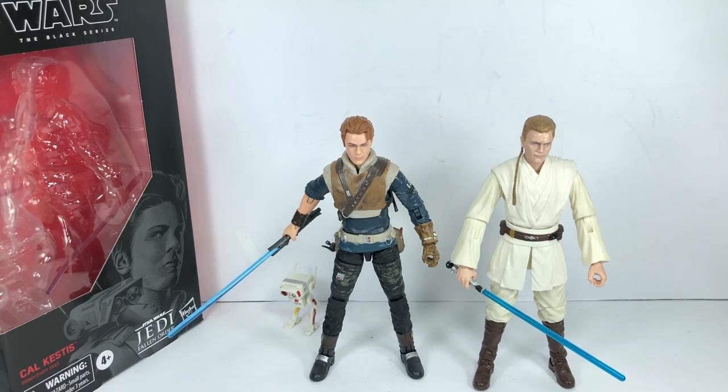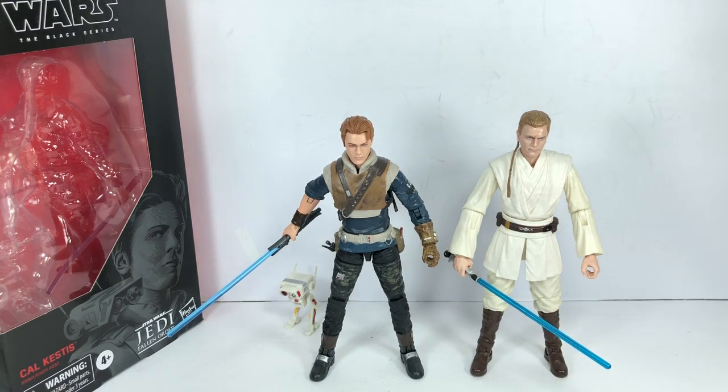I'm going to go ahead and give the figure a 10 out of 10 — I think it's well done, and there's really nothing Hasbro could have done to improve it, except maybe give him the soft goods poncho or windbreaker. It's a very solid figure. If you're a big fan of the game, or looking forward to it, and want a souvenir for your shelf, display it together with the Second Sister Inquisitor — this is the figure for you. I like it. I think it's wonderfully done. Thanks for watching.